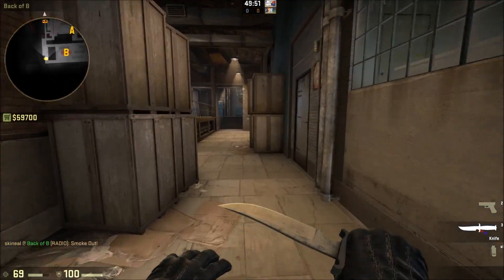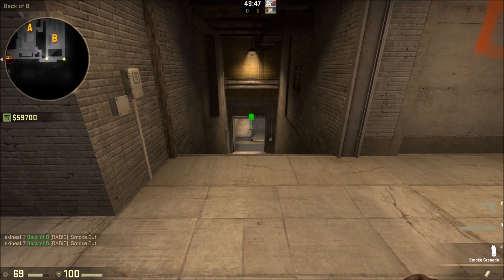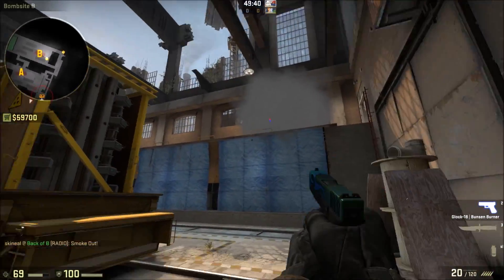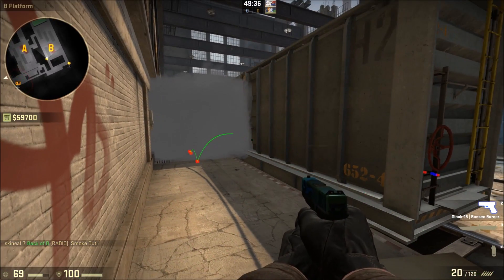And the final one you want to do is really easy here — you're just going to throw this down the ramp. And that will finally bloom, and that's going to cover you from here. So you're going to have cover here, cover here, cover up there to come and get a bomb plant over here. And those are the smokes for all B-site Train.